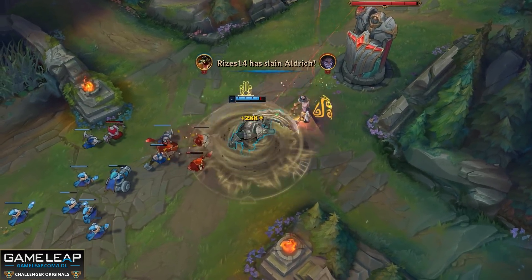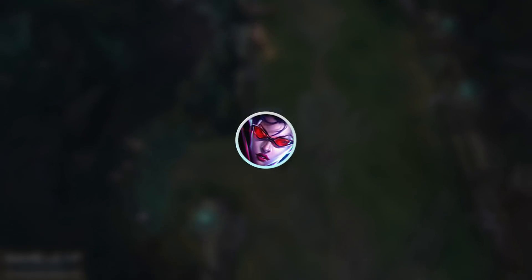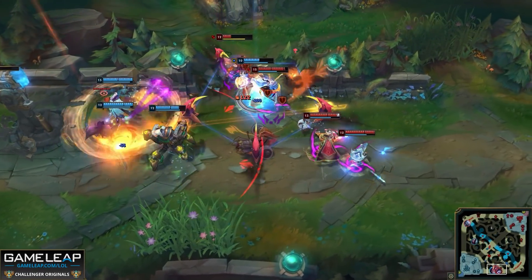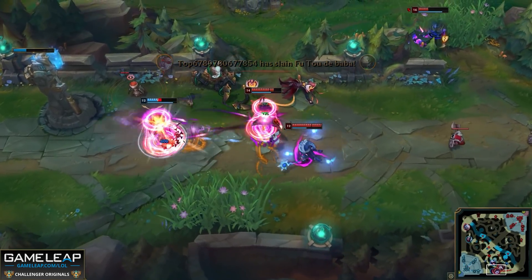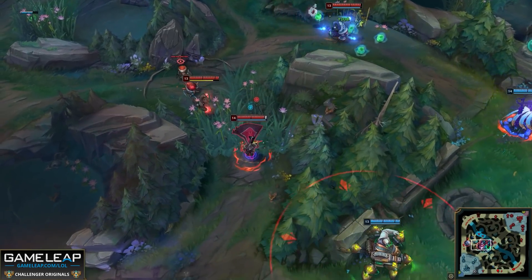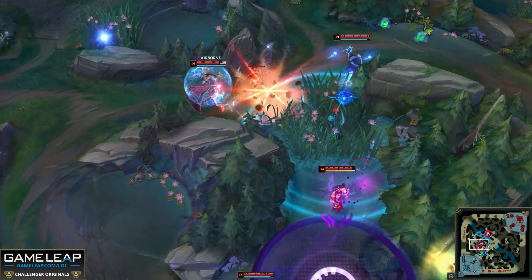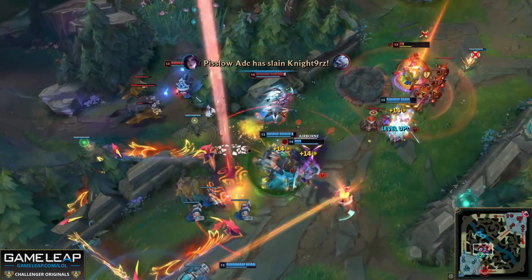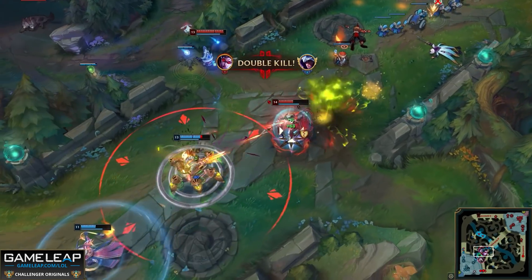Finally, the fifth thing that everyone needs to work on is knowing your win condition and playing towards it. If you have a Vayne and a Kassadin, you should not be taking early fights. Likewise, don't start a surrender vote at 15 minutes when you locked in Vayne, a hyper carry — you should not expect to win the lane phase. Most players understand that their champion has strengths at certain points in time, but where the issue lies is understanding the strengths of your entire team put together. Remember that win conditions do not revolve around one single player — they revolve around your team as a whole.